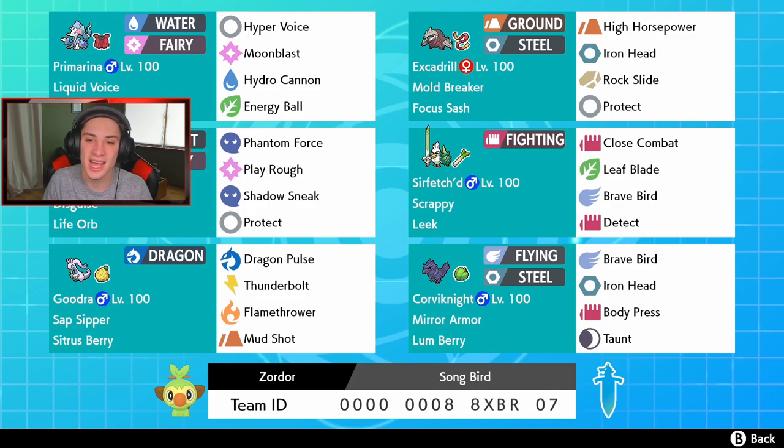We also got Corviknight — a nice defensive bulky Pokemon with Brave Bird, Iron Head, Body Press, and Taunt so no Trick Room happens on our side. And then in the final spot we have the showcase Pokemon of this team: Scrappy Sirfetch'd. Scrappy is his ability so Fighting moves and Normal moves can actually hit Ghost types like Mimikyu. He's holding the Leek to boost his critical hit ratio. He has Close Combat for STAB, Leaf Blade for coverage, Brave Bird for coverage, and Detect as his protect move.